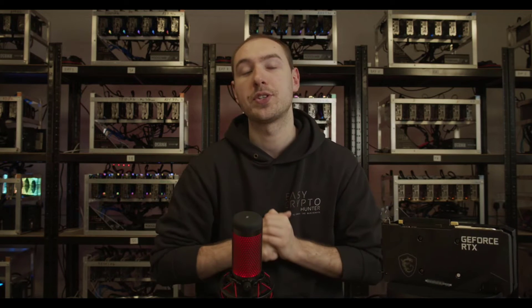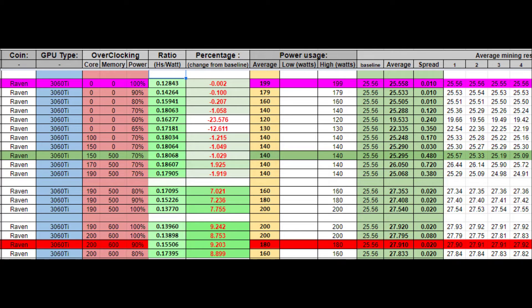Moving on to Ravencoin — for those who understand the crypto world in more detail, Ravencoin uses the KawPow algorithm based on progressive proof of work. Unlike Ethereum, which just tests the memory of the card, Ravencoin stretches both the memory and the core, making it more reflective of overall horsepower. Straight out of the box, Ravencoin came in at 25.5 megahash at 100% power (200 watts). Tweaked to the maximum, we reached 27.92 megahash — just under 28. At the optimum efficiency sweet spot, we landed at 25.29 megahash, reducing power down to 140 watts.